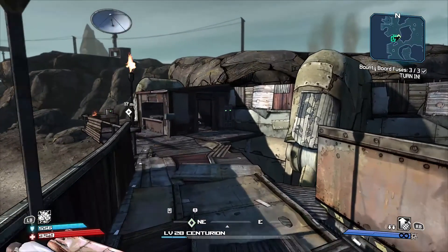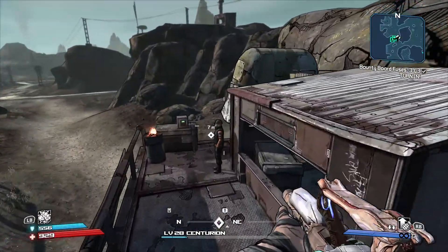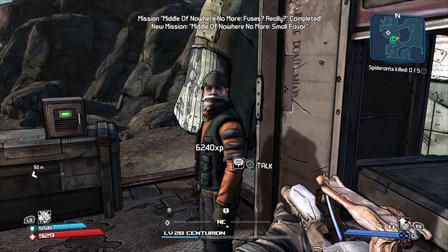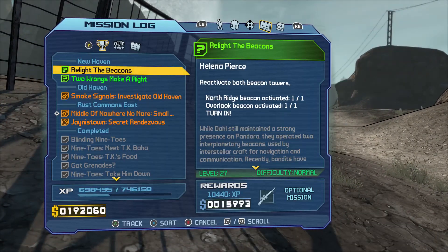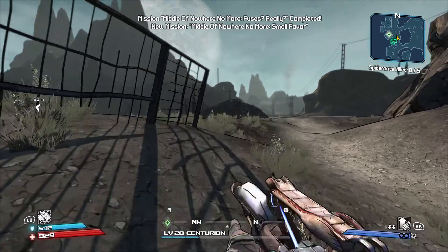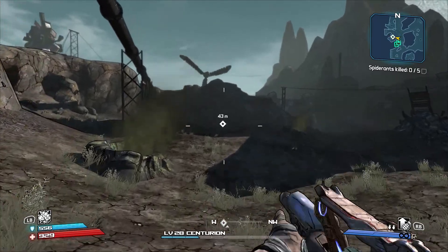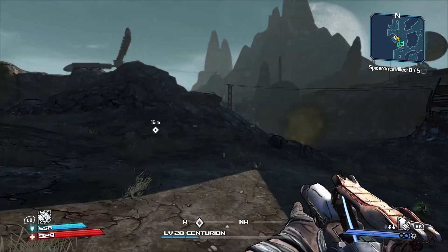Welcome back everybody to another Borderlands video. Right now we're turning in the middle of nowhere quest. We also have another mission: kill all the spider ants for Hudson Johns. We'll do this mission, then turn in the next two missions, and then go to Old Haven. I like to do story missions after I've done all the side quests. Gotta kill five spider ants - should be pretty easy, hopefully, unless they're the bigger ones.